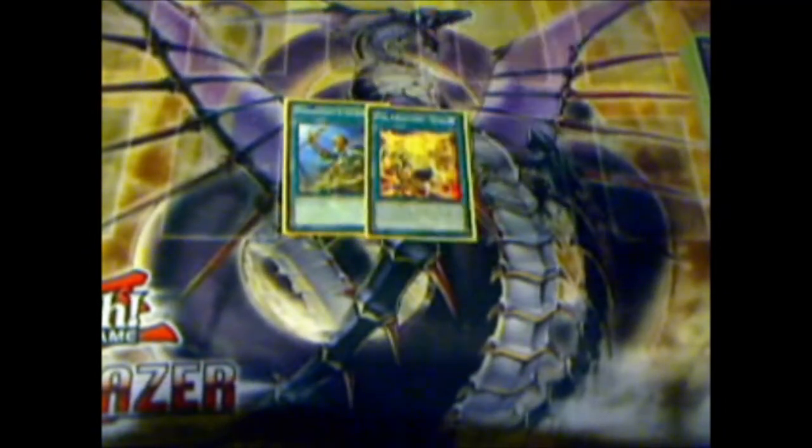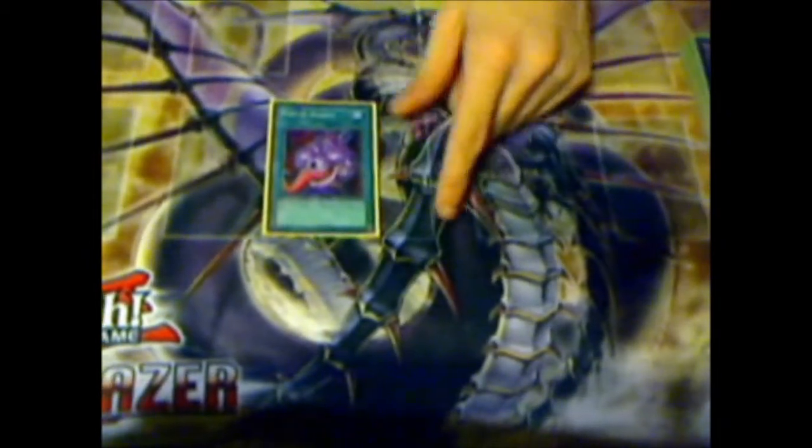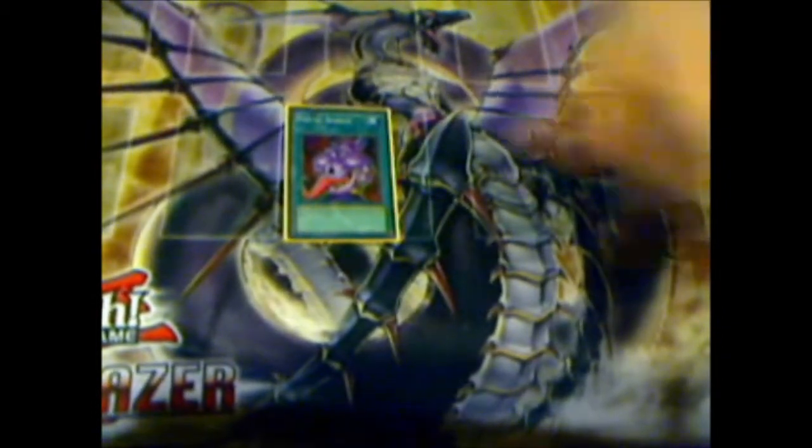For spells, got Reinforcement of the Army and triple Tenki for searches — you search out Kos and Bear with these. One One-Day of Peace. You go through a lot of monsters in this deck so you just recycle your exceeds and make more plays.